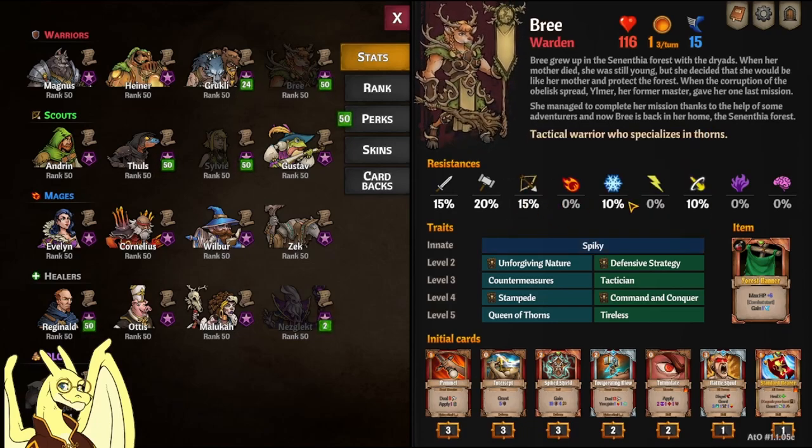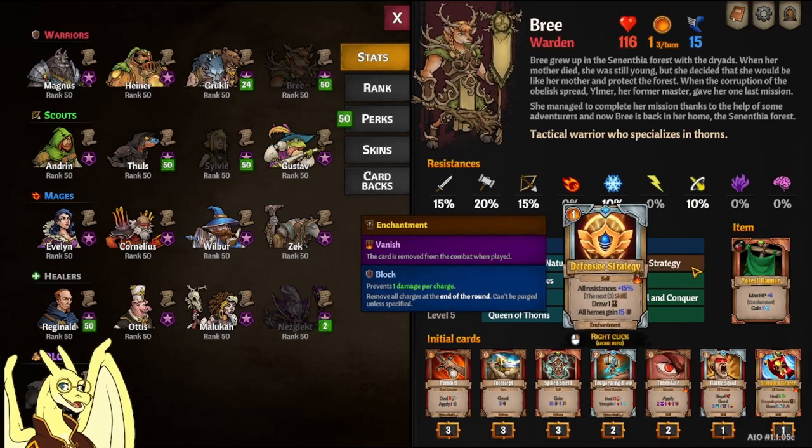Let's get on to her level twos. She has a choice between Defensive Strategy — where the next three skills she draws, she draws one and all heroes gain 15 block, and she also gains 15 resistances as long as the card's up. You can play two skills and not use the last draw and she'll be a little more resistant, so keep that in mind.